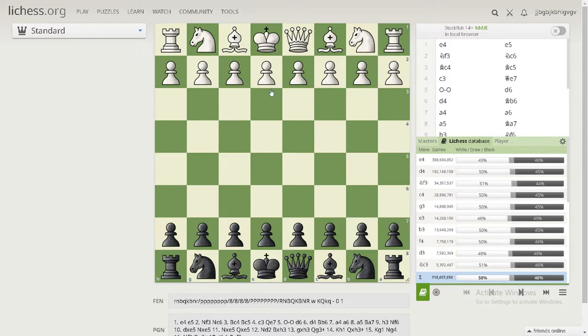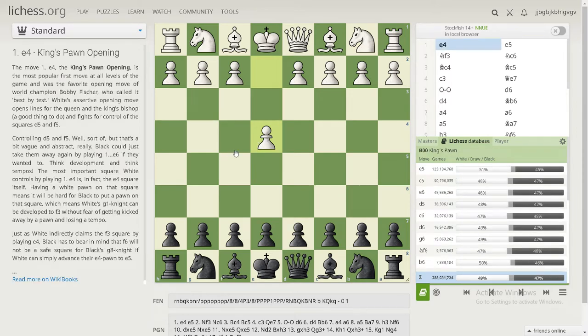We're going to start with e4. This is one of the best first moves because you're accomplishing a few things: you're opening up a path for your pieces to get out, and you're putting a pawn in the center where your pieces are strongest. A knight in the center can go to eight different squares, while a knight in the corner can only go to two. That's why fighting for the center is pretty important. There are other first moves like d4 and c4 that also fight for the center, but these four central squares are the most crucial.